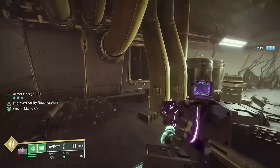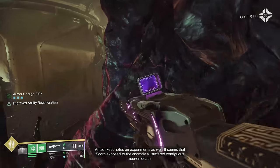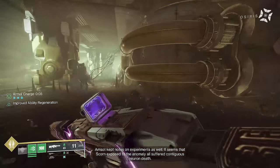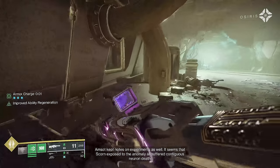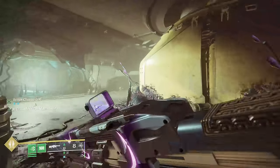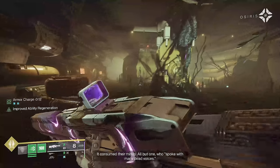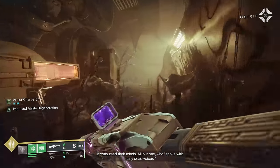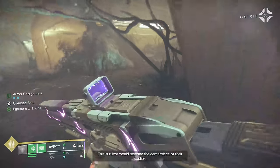Run up the left-hand side of the room, come over here, tap the switch, come back here, hit your fuse. Then run back on the other side down your wall and you will have your Egregore. Use this to get through one of the last little sections.